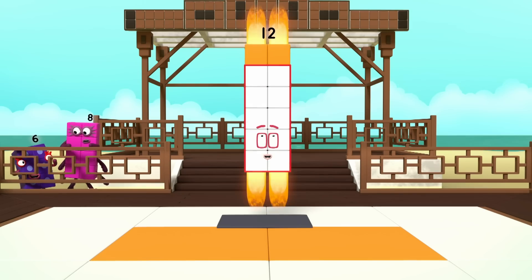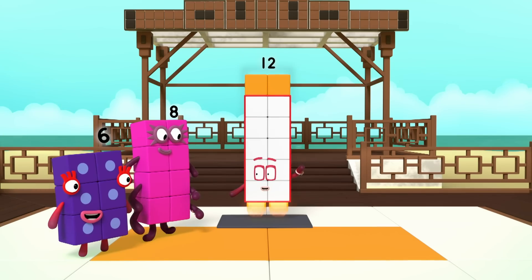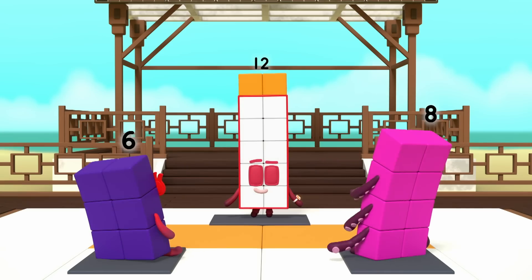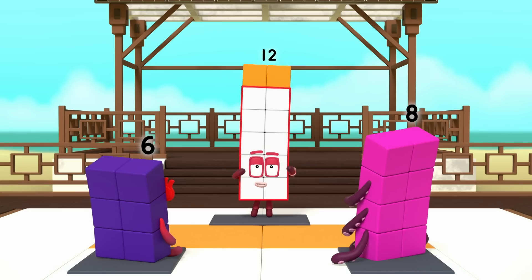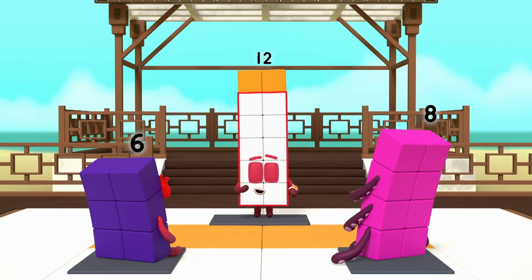I am a super rectangle — I can take many forms. Switch: I am six by two. Turn: I am two by six. Welcome, my friends. Would you like to master the way of the rectangle? First, you need to stand so your front makes a rectangle. Watch and tell me when I'm making a rectangle.